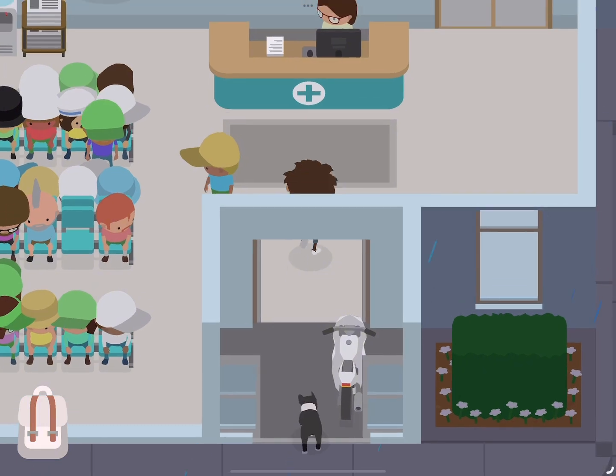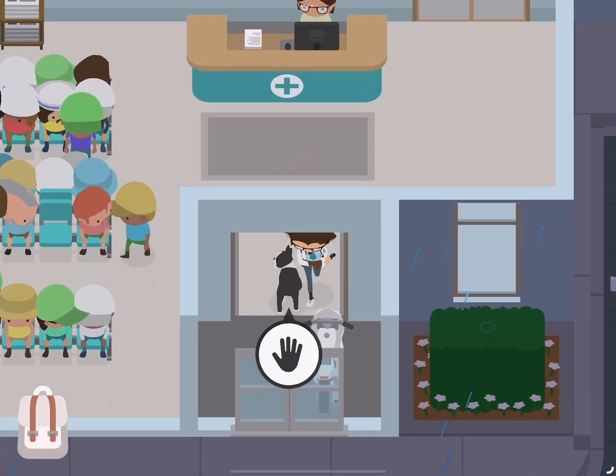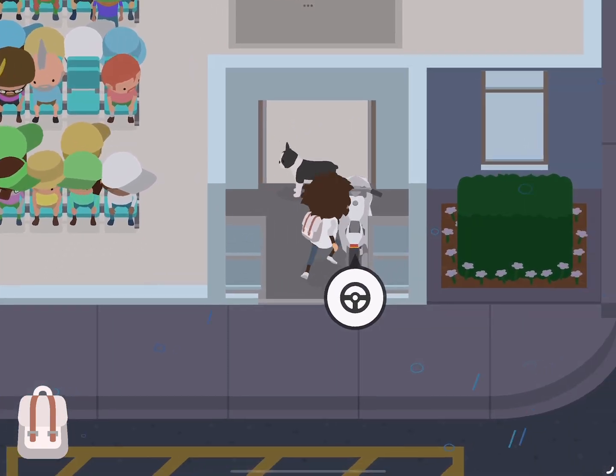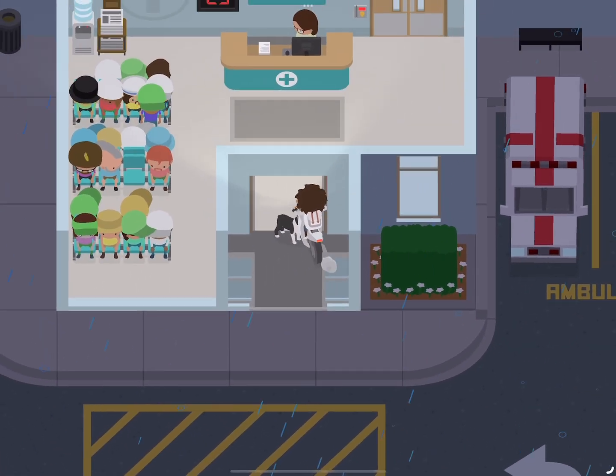And then you're going to let him move again. And then you're going to stop him there, and then get your bike again and drive through.